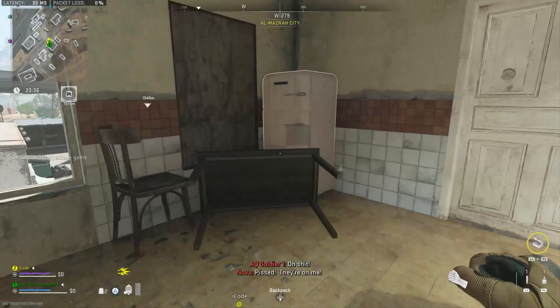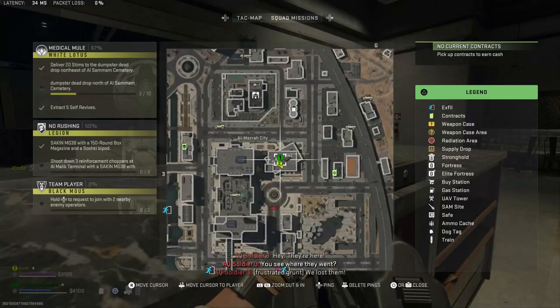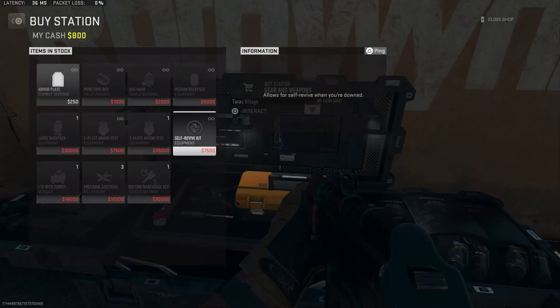When looking for emergency rations, you want to search refrigerators. There should be a fridge in every house you go to, but there are a couple areas that have a ton of them. My favorite is the Yum Yum Burger restaurant in Almazra City. This is the building to the northeast of where the electric hummer spawns in the middle of the city. Restaurants like this have a ton of refrigerators, so it should give you a great chance to find plenty of emergency rations, plus some other good loot.